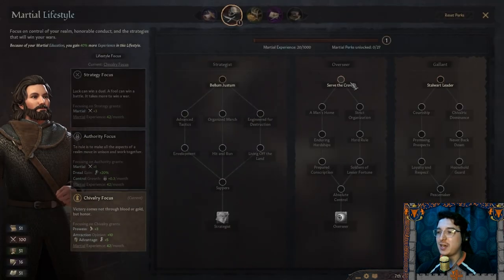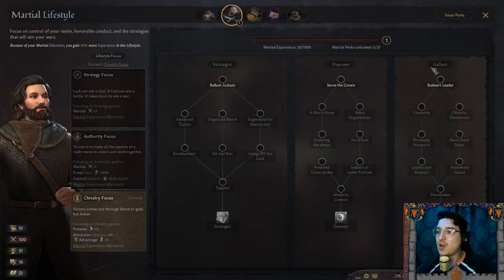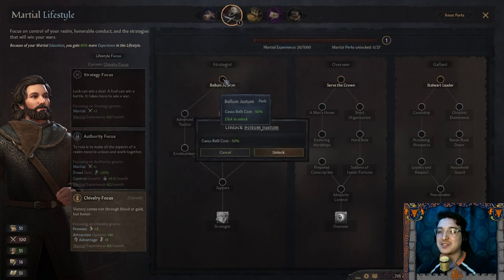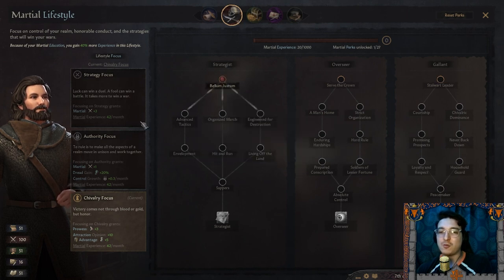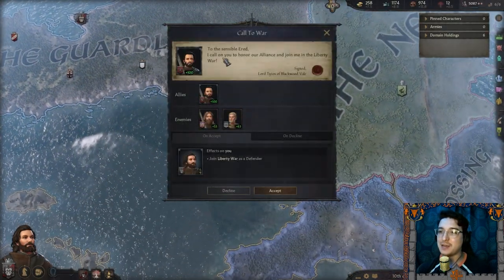And our first perk. I know we're going for the chivalry focus, but I think getting a lower casus belli cost will suit us better in the long run, especially when we start going after claims and titles.